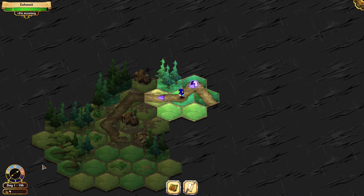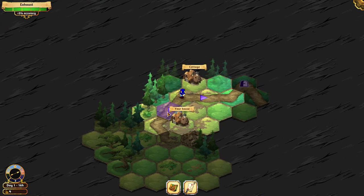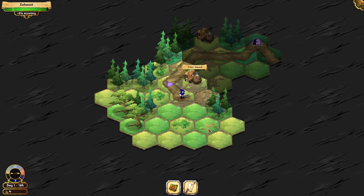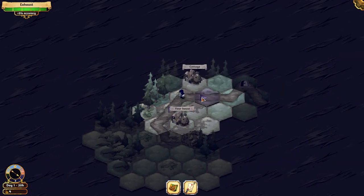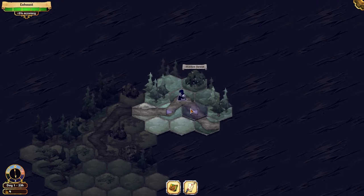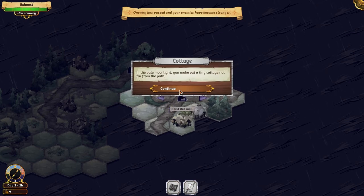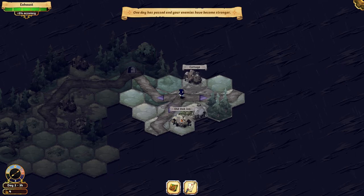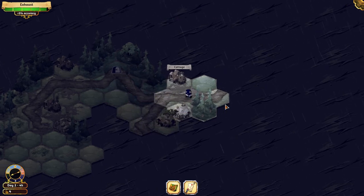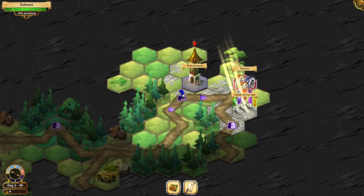I don't get it — are these my quest items or what? Can't go anywhere around here. What? Night? This is not good. Usually the night means... okay, so no bad stuff happened during the night.